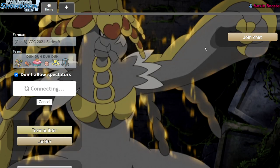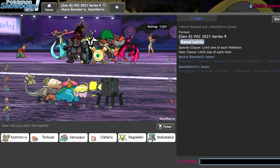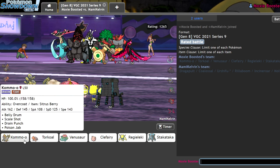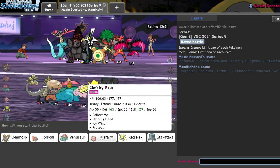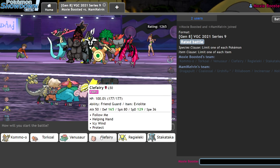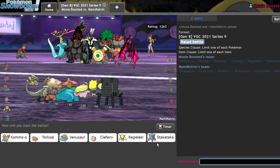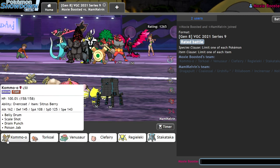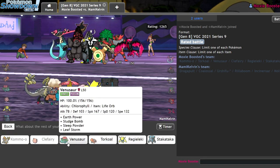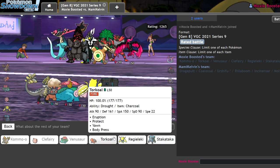I'll do one more battle because I really want to go for the Belly Drum Kommo-o. We're facing Standard Torkoal, which isn't awful for this matchup — it is much better with Venusaur though. I'm just going to go for it. I don't care if I lose this one. This is a content play — we are going for the content plays.